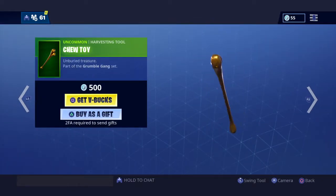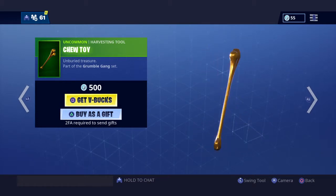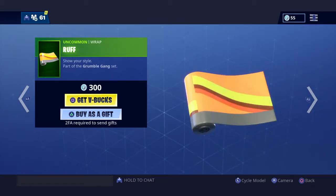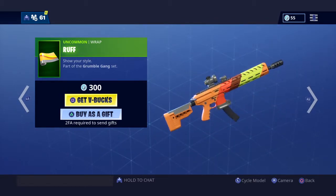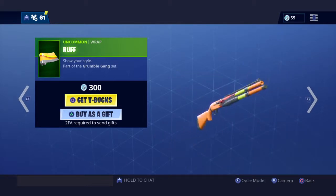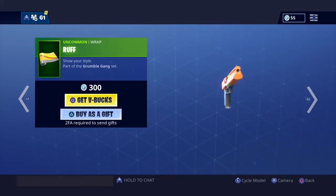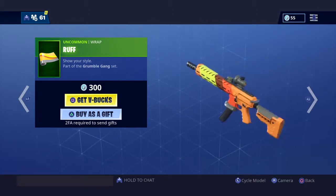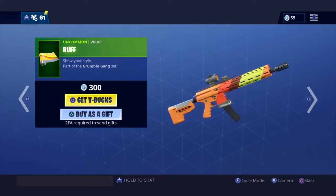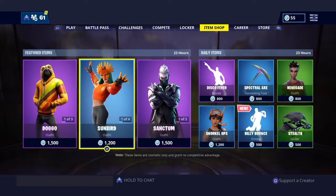Here is the chew toy — it's pretty cool, it's golden. Swing it — oh, that's hollow. Here's the Rough pickaxe, let me cycle the model. Oh, that looks cool, looks like the Bear Breaker. Oh, I like that one. I like it with the deagle, but I also like it with the tactical AR — it's pretty cool.